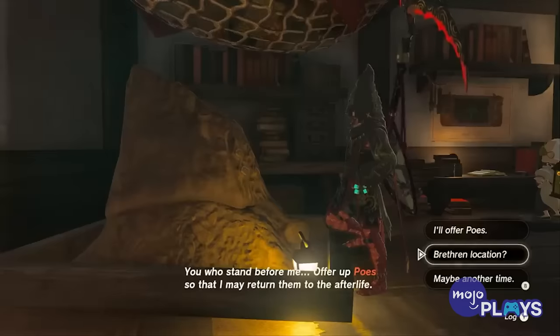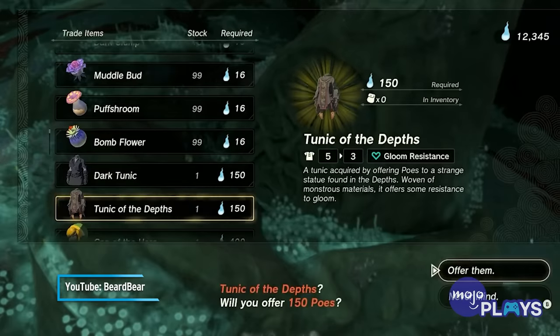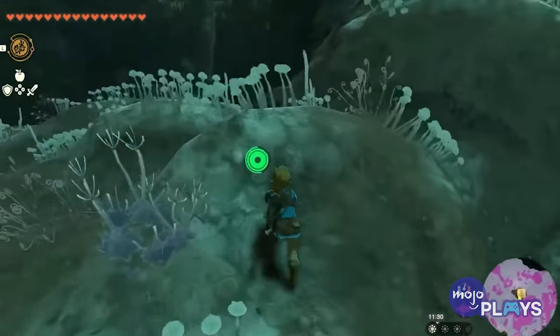You can only earn it by exploring. Each piece is purchased through a bargainer statue, appearing only once you've found enough of them. You can buy the tunic after finding two statues, the pants after finding four, and the hood after finding six, all for 650 poes.